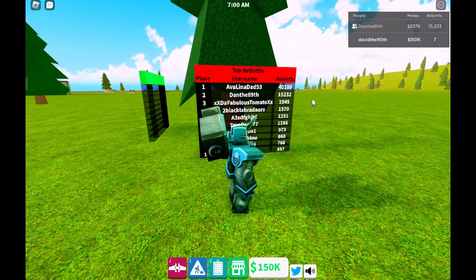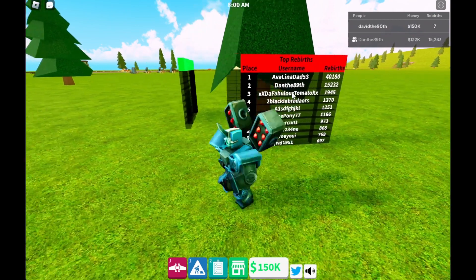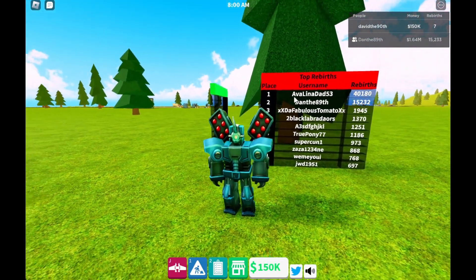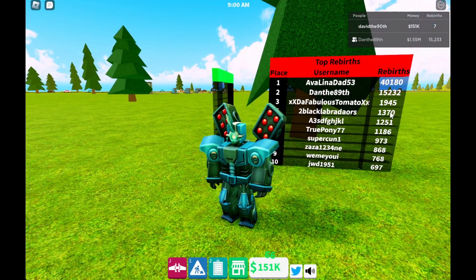I think he's averaging around 50 seconds per rebirth right now. We could do it faster, but it's hard on the hands more than anything. The fabulous tomato has been at 1,945 for quite a little while — he made a good run to try to keep up, but we've really taken this to the next level. Two Black Labradors at 1,370 — I think he's been there for a while. A3 Sedgigical — looks like he dragged his knuckles. Not a lot of movement here.